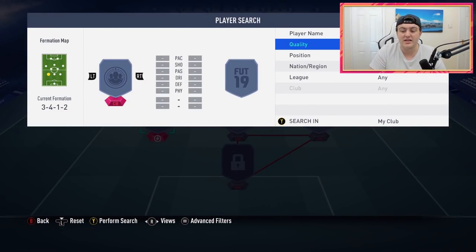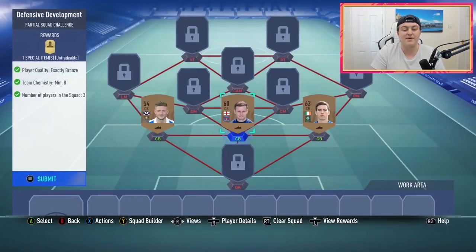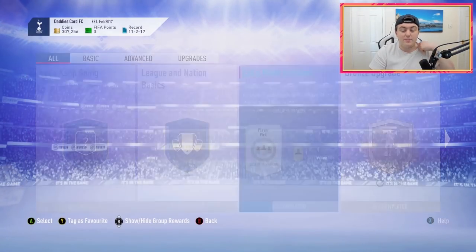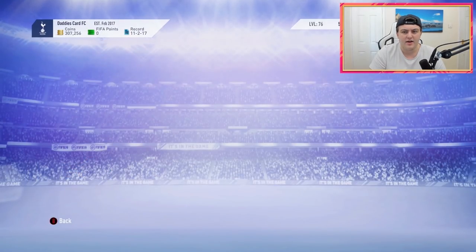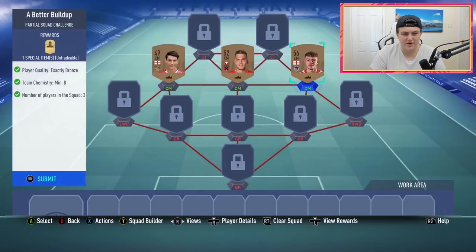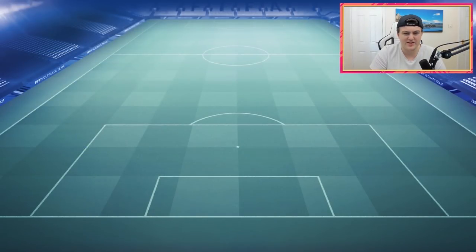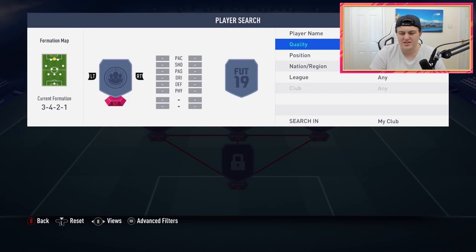I don't know if you need chemistry or not, but we'll just ship these guys in. I'm not entirely sure where my other player pick went, but we'll use these guys instead and maybe they'll come all at the same time at the end. Claim reward. I'm not entirely sure if I have to do all three of these SBCs or not, but I still think it's pretty cool that we get this stuff.